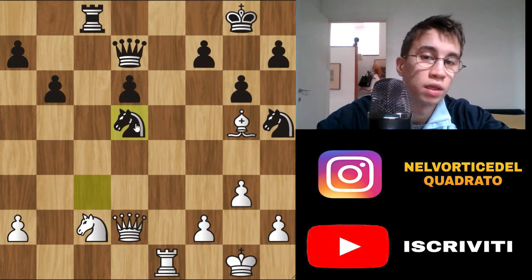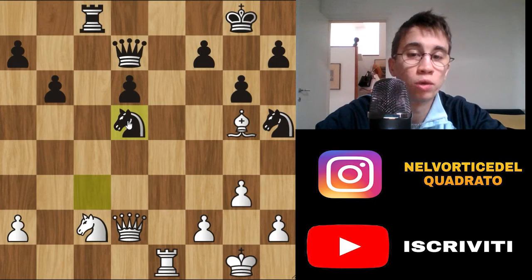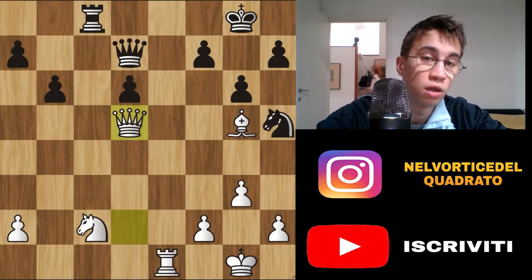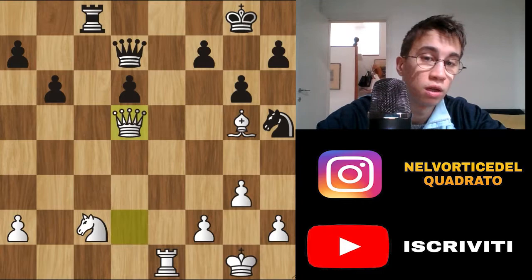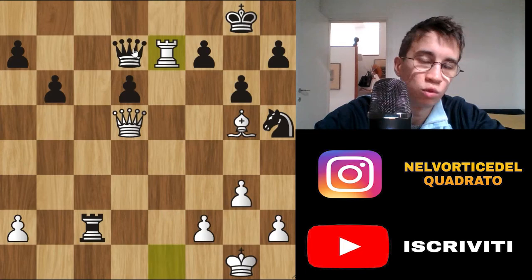Because here he decided to enter an endgame with 2 pawns less — and 2 pawns less is really a lot. So we can see the continuation together and why this is such a beautiful game. We have Rook e7, which attacks the queen. If here the queen moves, this is a completely lost position, because there follows Queen f7 check and Queen h7 checkmate. So you have to do something — the queen is attacked and you have to find the right move.